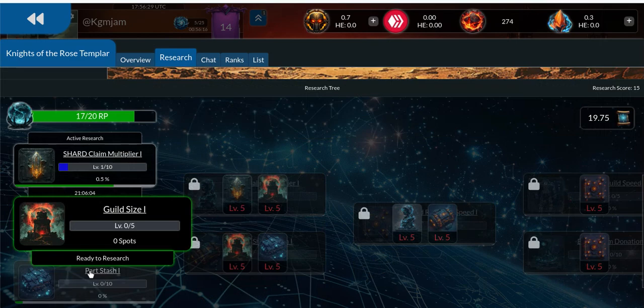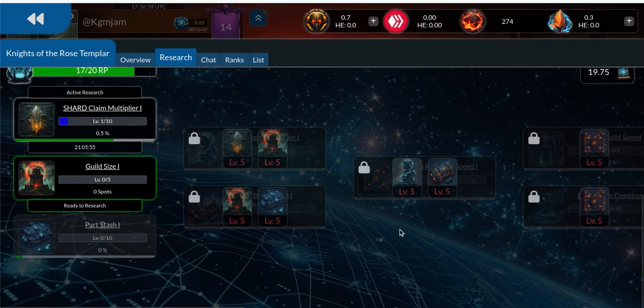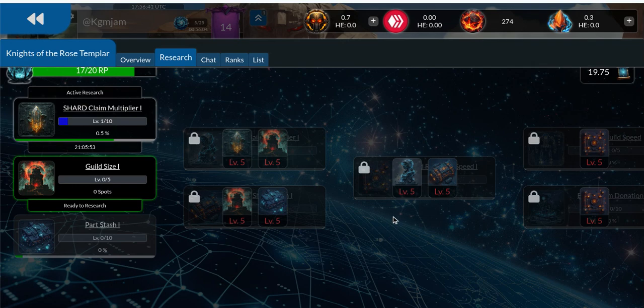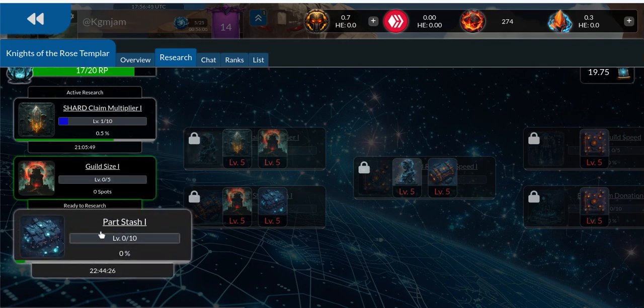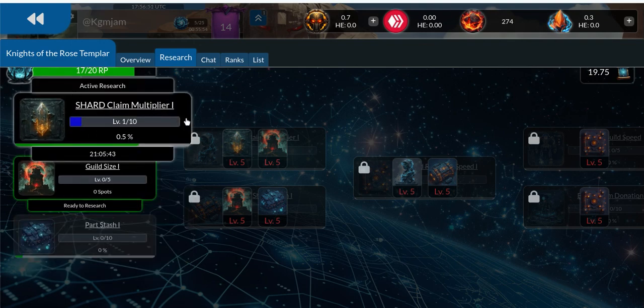We can use research points to get the guild size, the stack. I don't think anybody's suffering from a parts stash — it's good if you're going on vacation, but even then you can take your computer with you, log in for three seconds and claim, so it's not that big of a deal. I'm not excited about parts stash. Guild size — yes, because the more people the better. And definitely shard claim multiplier.